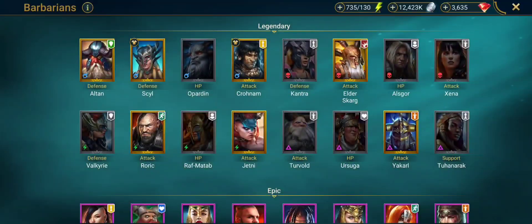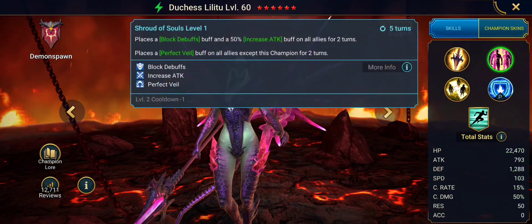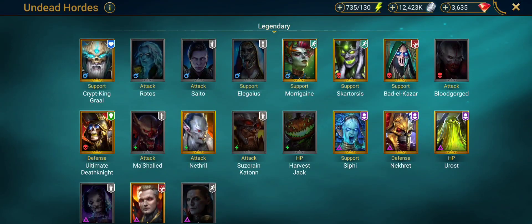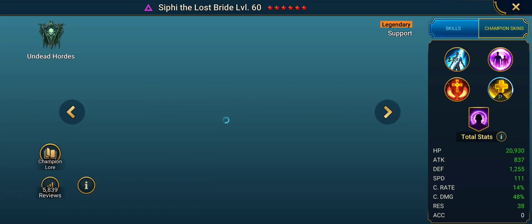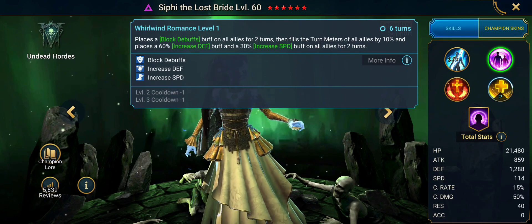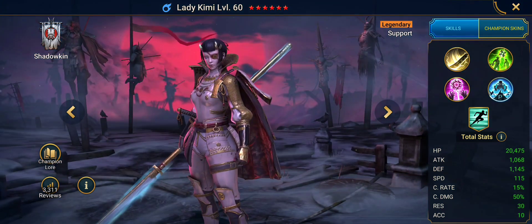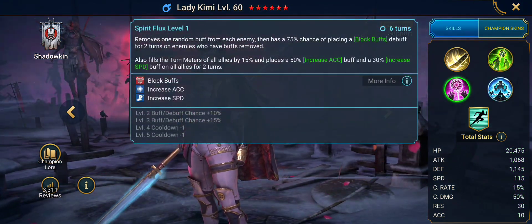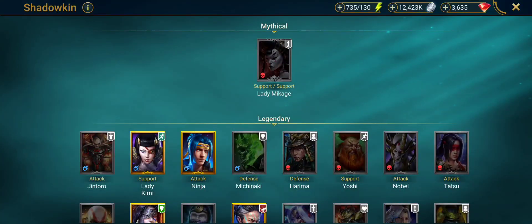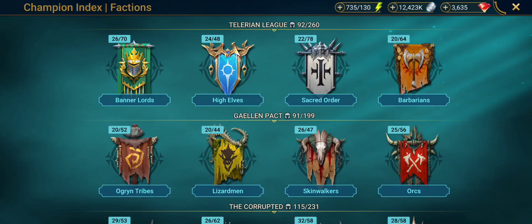Let's see how that's applicable. Duchess's A2 will put up three buffs on everyone else except her, so she'll get the eight. Sify's A2 is going to put up three buffs on everybody. So both of them will activate it. Lady Kimmy, the bomb buffer, will put up both increased accuracy and increased speed, so she'll do it. Those are the big three that are used pretty frequently. Arbiter won't do it.